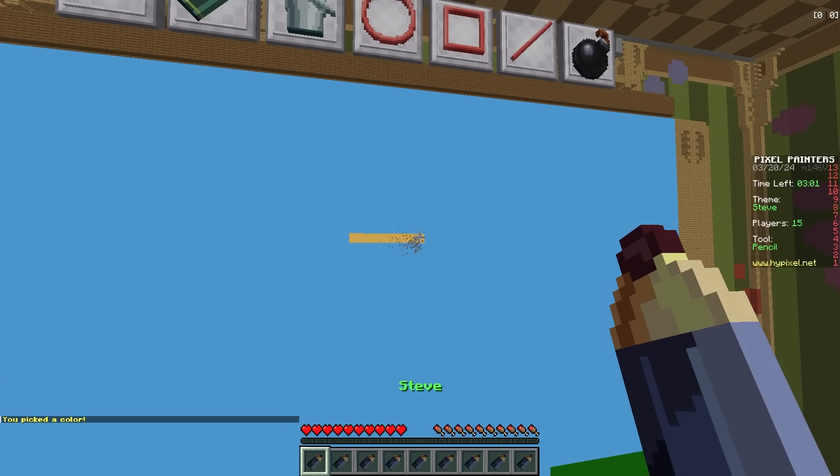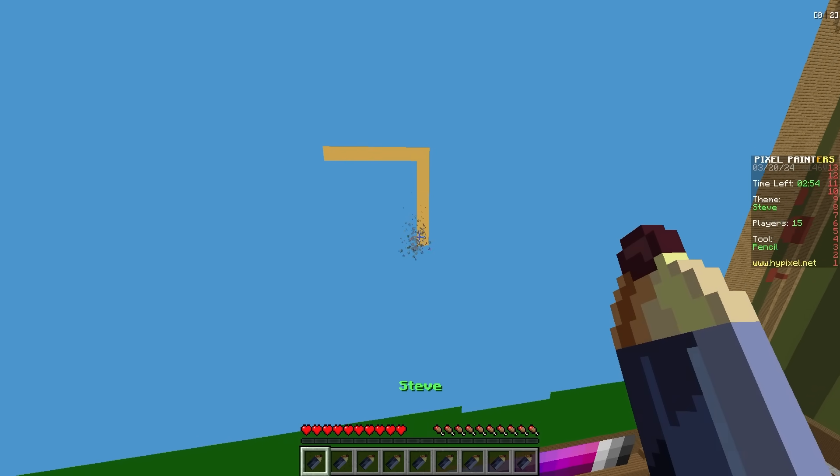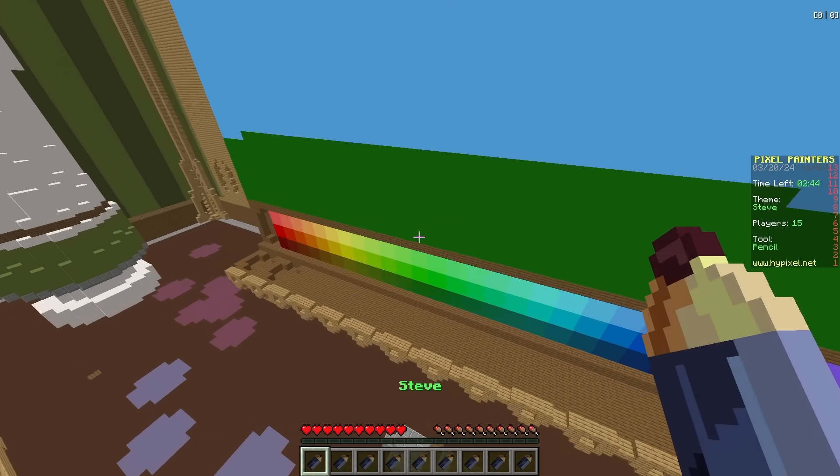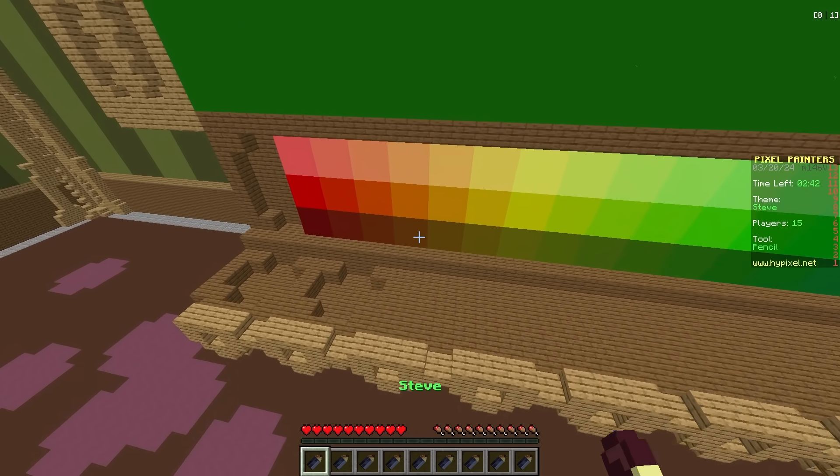Grab the paint bucket and fill it in. Now we can draw Steve - I'm gonna make him look kind of funny. I think this is what I chose and we're gonna start with his head. His head is gonna be pretty big - I think their heads are 8x8s, right? I think so. Okay, there we go - this is what his head is gonna look like. Let's color this all in. Now we gotta draw the hair. I'm making a little chonky doge! What? You said a chonky doge?